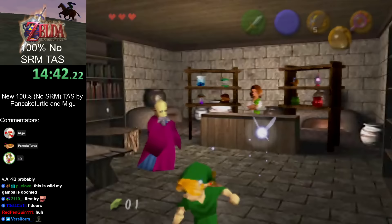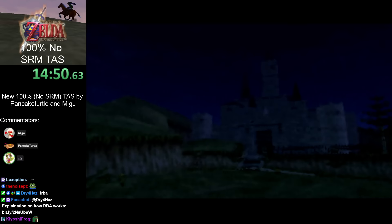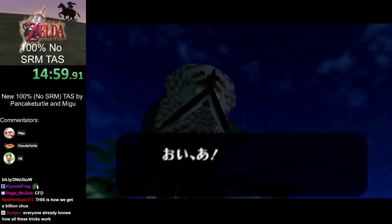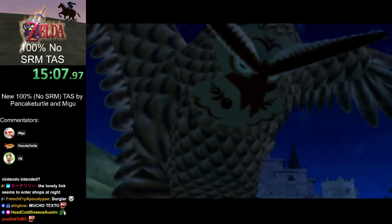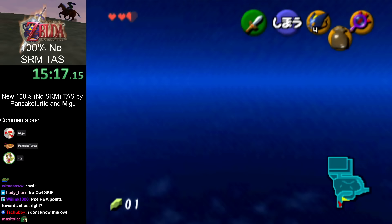There's a little opening above the doors there, so you can actually get out of bounds and enter the shops at night — breaking in early. RBA is Reverse Bottle Adventure: it's a glitch where you get a bottle on your B button, and you can modify parts of your inventory based on what you catch on B and what item you have on C-Right. The item on C-Right determines what slot gets modified, and the item on B determines what number it gets modified to. That'll be coming up very soon.